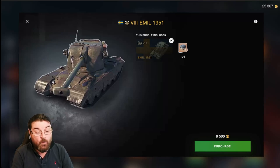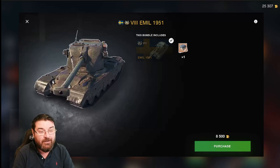Wargaming do this a lot — they want you to buy the double bundle rather than the tank individually. That's a call you've got to make personally. If you've got a spare 15,000 gold, you could do worse, because both those tanks are really good. I love the Emil 1951 — I play it more than the Emil 1, the tech tree version. The Lansen C is also a pretty funky little medium tank at tier 8.